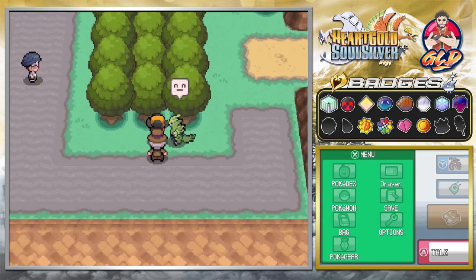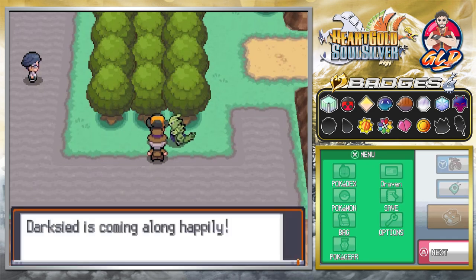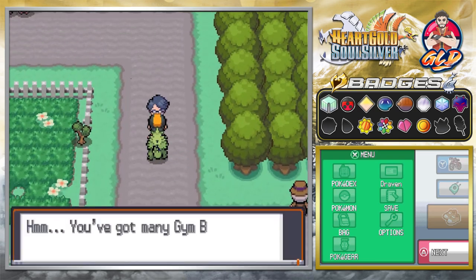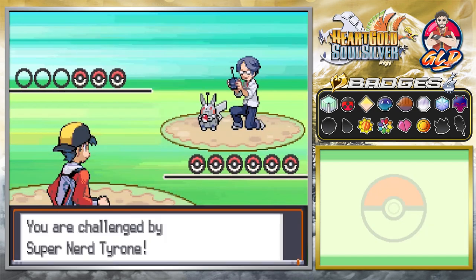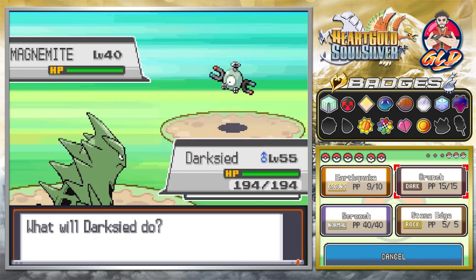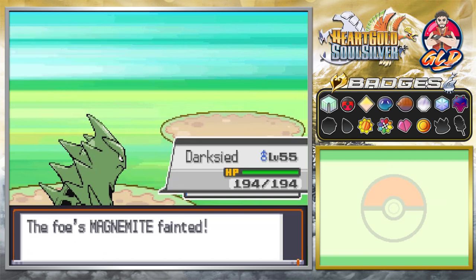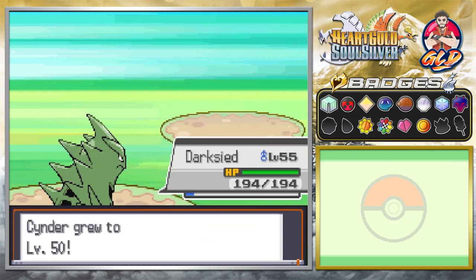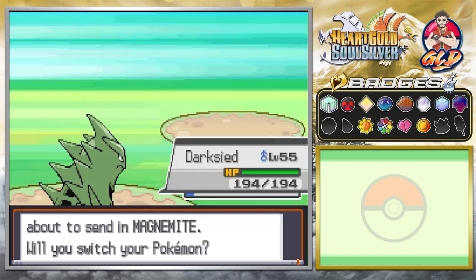Darkseid, how you doing? Look at this guy — it's happy, coming along happily. It does have Sandstream, and Earthquake Attack does affect Magnemite. Look at this — this Pokémon is just stupid strong. Cinder finally grows to level 50, and Earthquake Attack finishes them off.